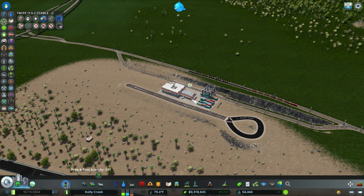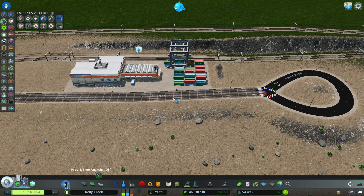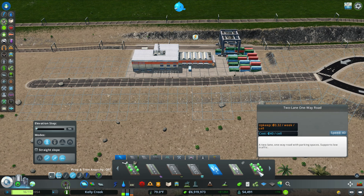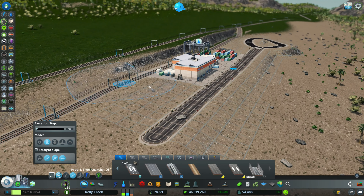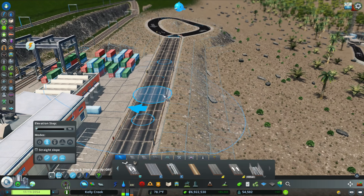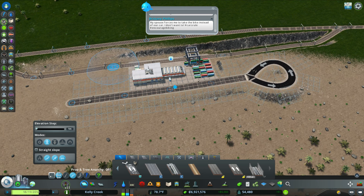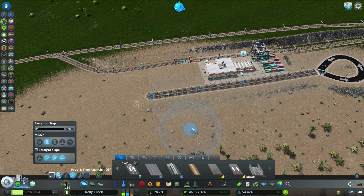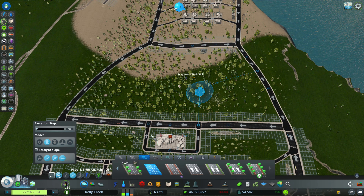Now we need to do the road layout for the cargo area. You might wonder why there's a roundabout here. These are called industrial roads, and what they do is prevent left-hand turns — so those roads are stuck and trucks can't go left. This forces all trucks from the oil industry to go in a circle and then proceed to our cargo train station. I learned that technique from Scratch Gamer — it was a really good idea.